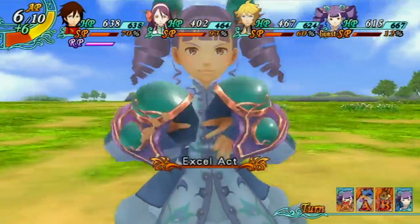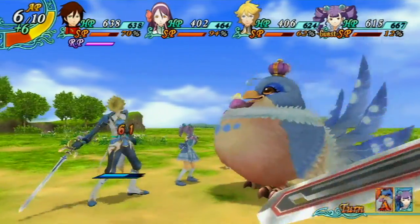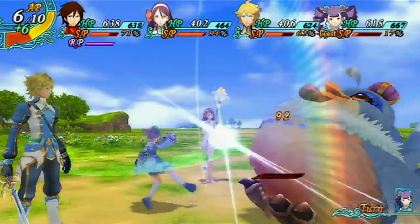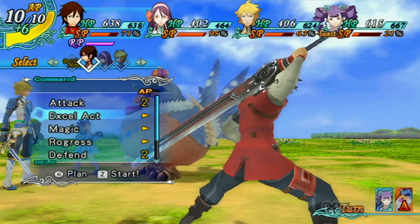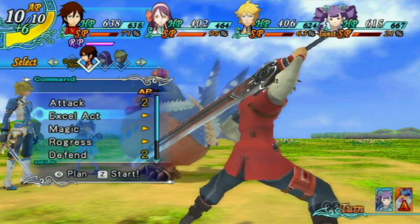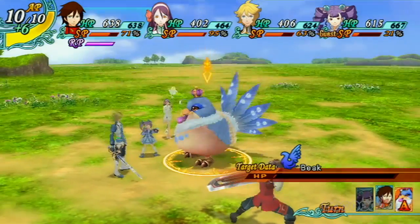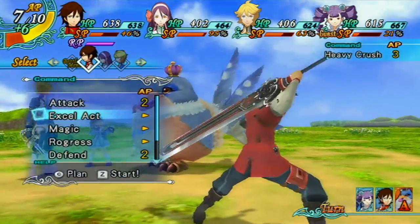You play as the main character named Lark. He's a mercenary who's out to find out where the ray shortage is coming from. The ray is the power source they use to power all their airships and magic. For some reason, the ray is now disappearing and the world is being crystallized by another force called Hozone.